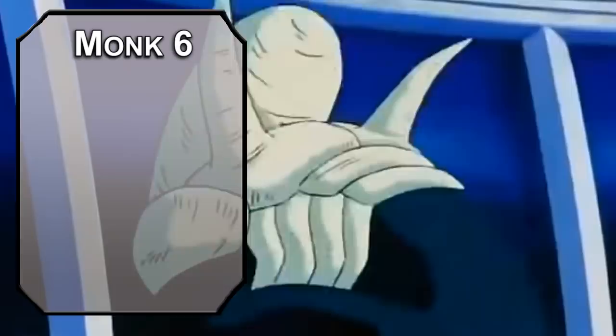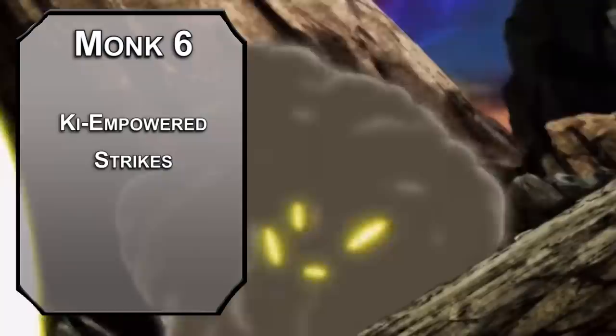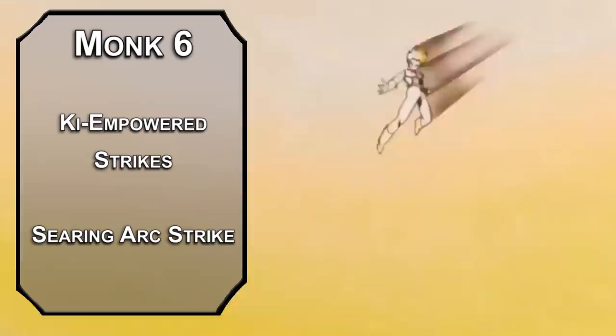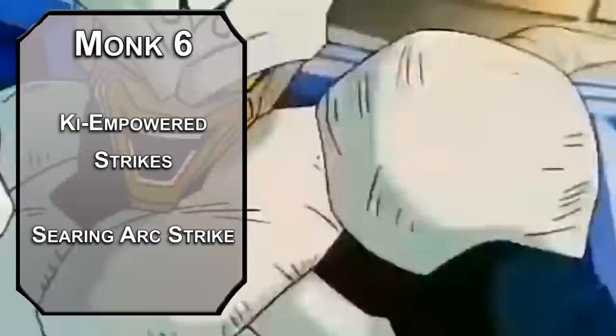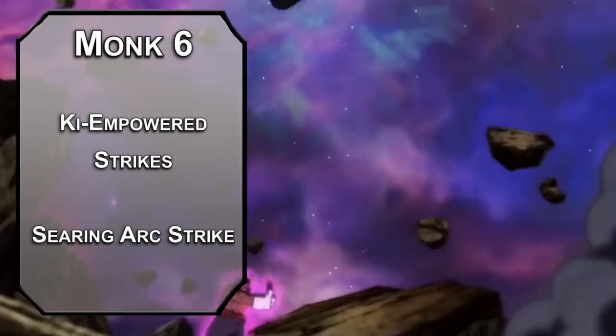Back to Monk: at 6th level you get Ki-Empowered Strikes, making your punches magical so you can punch anything in the cosmos. You also get Searing Arc Strike, letting you cast Burning Hands with 2 ki points — a 15-foot cone dealing 3d6 fire damage. Honestly, for Sun Soul Monks in my games I swap this for the ability to cast Fly with 4 ki points, since Sun Soul feels so Z-Fighter inspired but lacks its own flight method — unless you went Protector Aasimar, which we did.